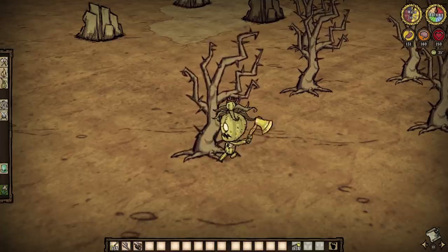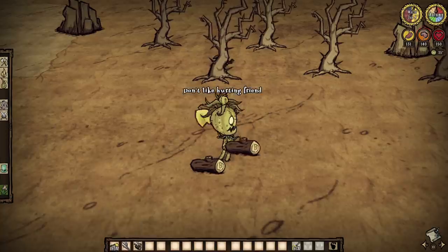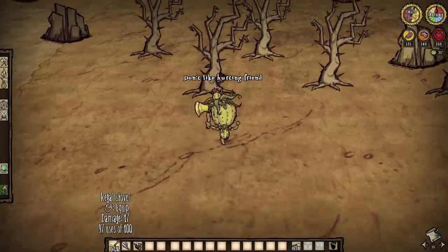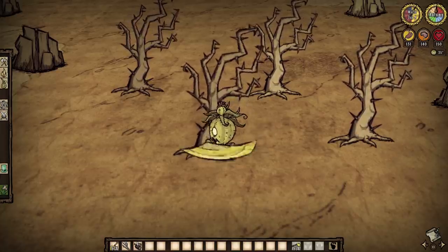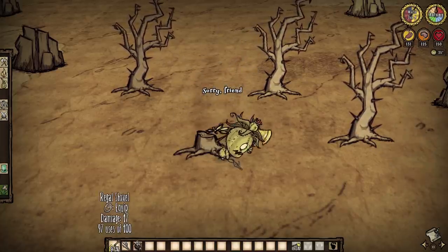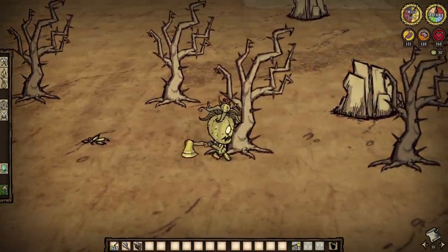Spiky trees, on the other hand, are certainly not as entertaining. They don't prick you like the bushes, which is good. However, they will drop twigs all the same, but annoyingly have only a measly 20% chance to drop a log. They are not great.